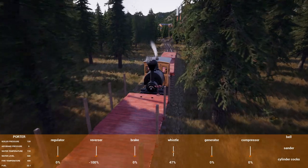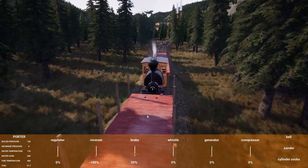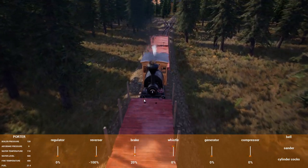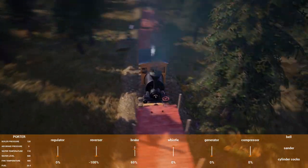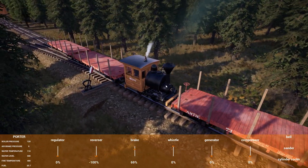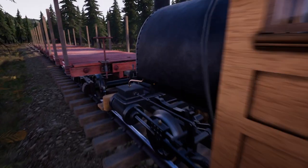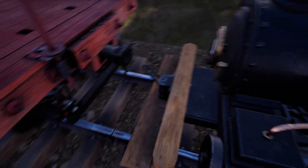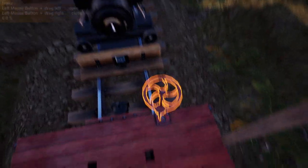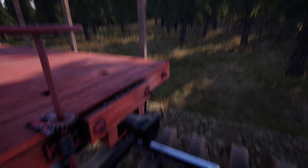Regulator off, letting everybody know we're stopping. We're going to brake harder — I want to stop before we get to the junction. Just like that. It's close — almost didn't stop. And then we're going to go ahead and disconnect these cars. Oh gosh, it's going to roll away — brake on. And we're going to disconnect this pin.